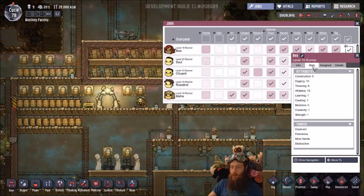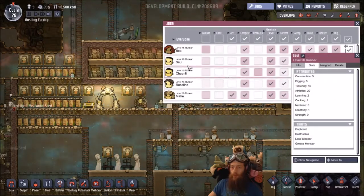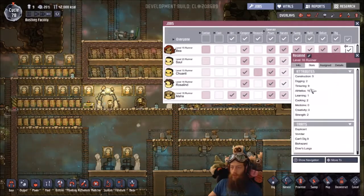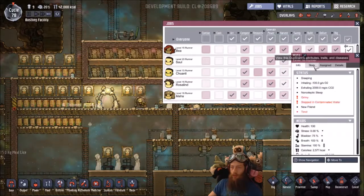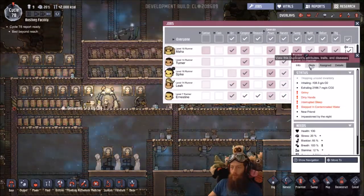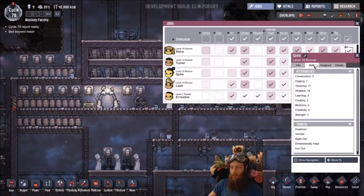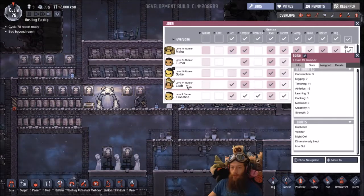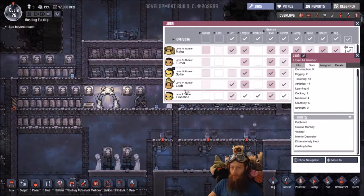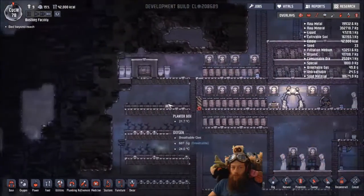Let's see stats - duplicate, threat to the small, destructive. I wonder if I have any other narcoleptic ones. Checking - Chuanu, did I check this already? Maybe I did. Rosalind and Maha - Maha is narcoleptic! I think that's the only one. Leia - their newest one is narcoleptic, so it's Maha. So we need to build another bed for Maha.